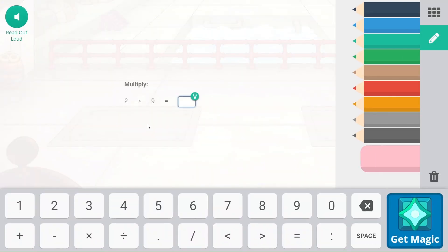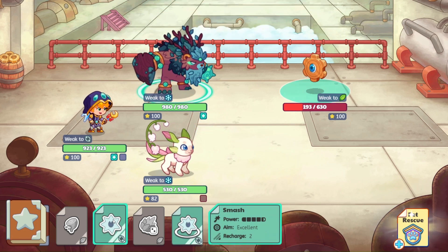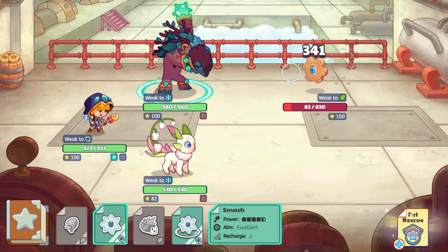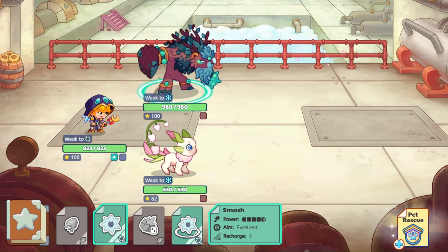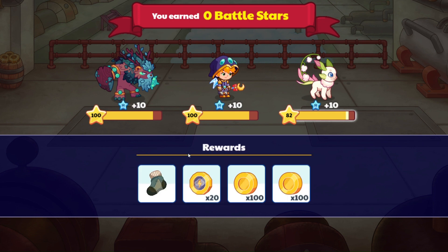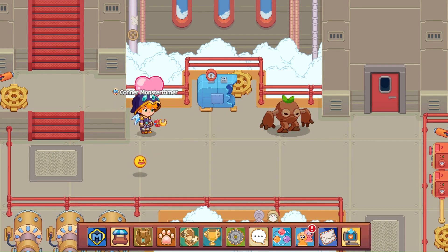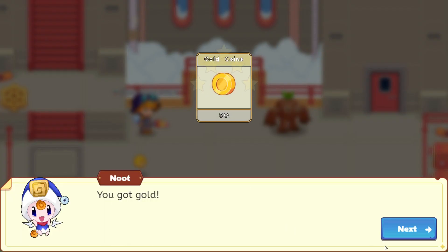Here comes Barkbarian. 2 times 9 — so 9 plus 9, or you could do 2 times 10 minus 2, which comes up to 18. Let's go ahead and do Smash. That should be enough. Let's open this box up — we have a sock. Let's go ahead and come up here, just gold.